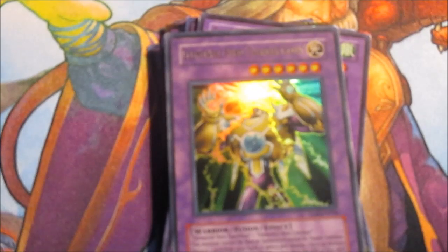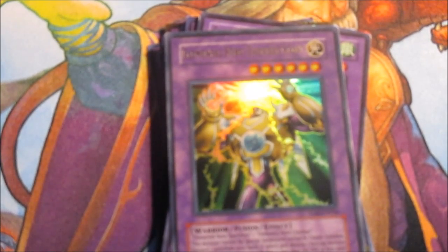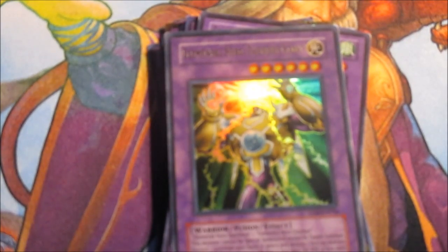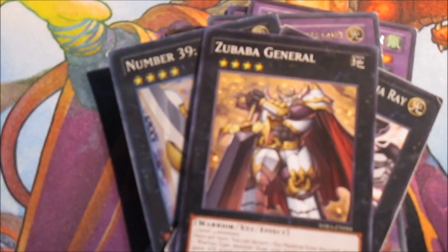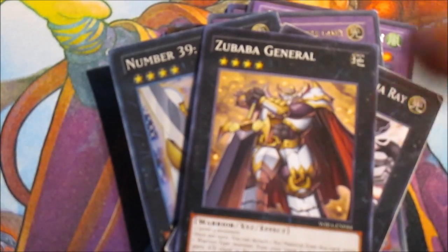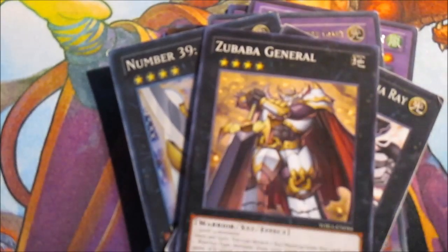I only run three XYZs - just the generic ones in case I ever need them: Number 39 Utopia and Utopia Ray, because once Utopia runs out of materials it's basically a dead card, and Zubaba General because it's a Warrior that can equip Warriors from your hand. I could give it Neos or Blade Edge and it becomes like a 4600 ATK wall, so that's why Zubaba General is in here.